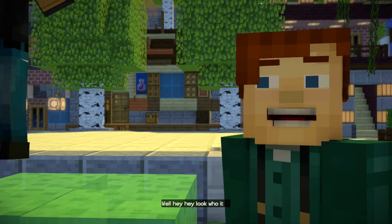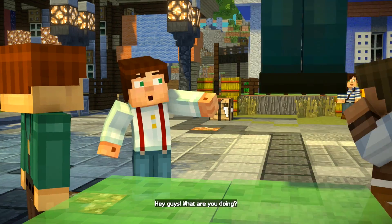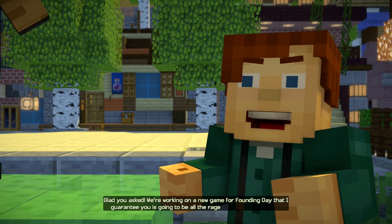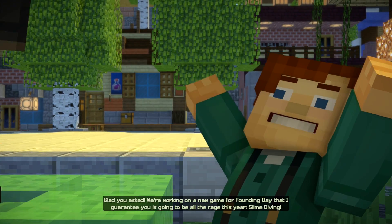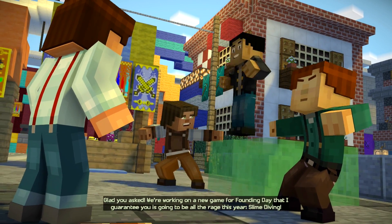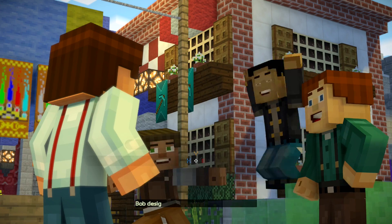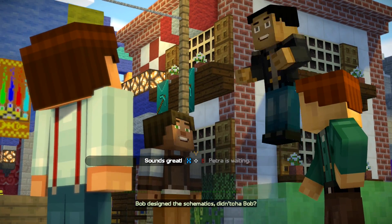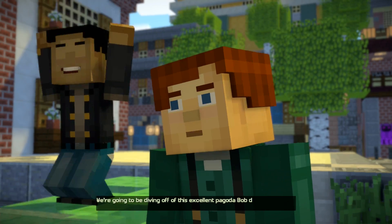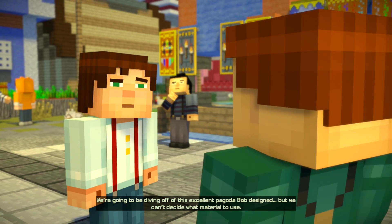What's going on here? Look who it is! Jesse, hey! What are you doing? Glad you asked. We're working on a new game for Founding Day that I guarantee you is going to be all the rage this year. Slime diving. Want to give us a hand finishing it up? I'll let you take the first dive. Bob designed the schematics, didn't you, Bob? That sounds awesome. Let's do it. We're going to be diving off this excellent Pagoda Bob designed, but we can't decide what material to use.